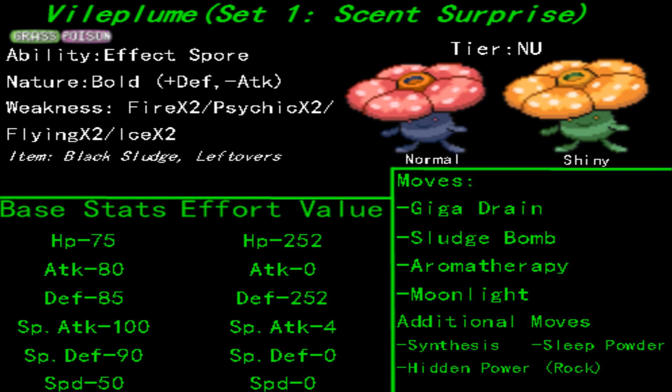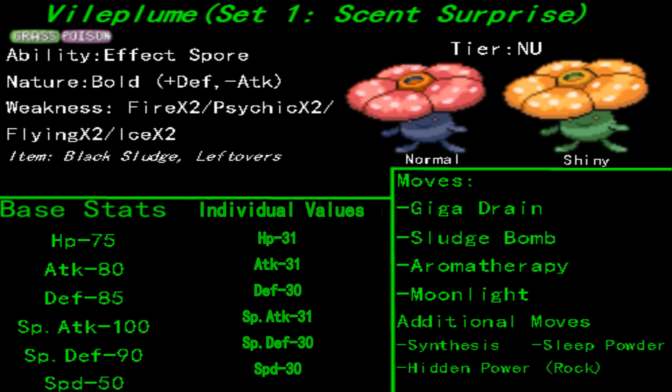If you're looking to be a bit more offensive, maybe you want to take a stab at the special attack variant. I didn't make a special set for it because Vileplume's main niche in NU is definitely going to be Aromatherapy. However, Hidden Power Rock will take care of three out of four of Vileplume's weaknesses with its special attack, and this is the IV set you need to look at when breeding to get Hidden Power Rock.